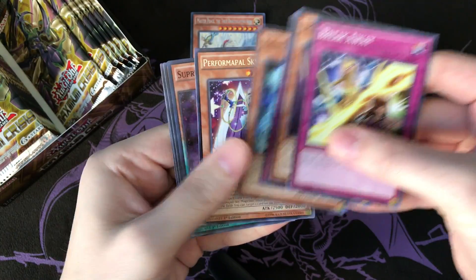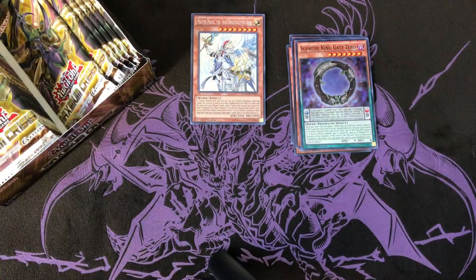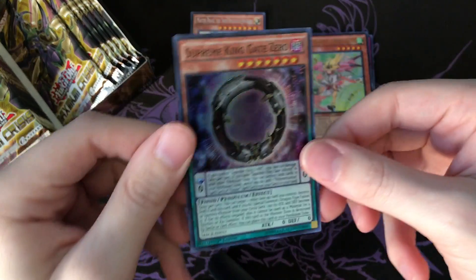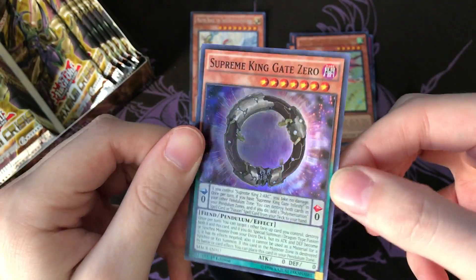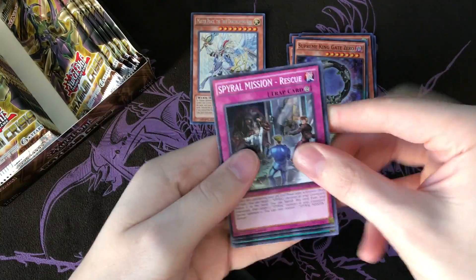Supreme King Gate Zero - I called that a DDD card in the last video. Doesn't this look like a DDD card? Like if this didn't have a name, this card looks like it could be a DDD card and you wouldn't even know the difference. That's why I mistakenly called it a DDD card. But regardless, we're gonna be moving on.